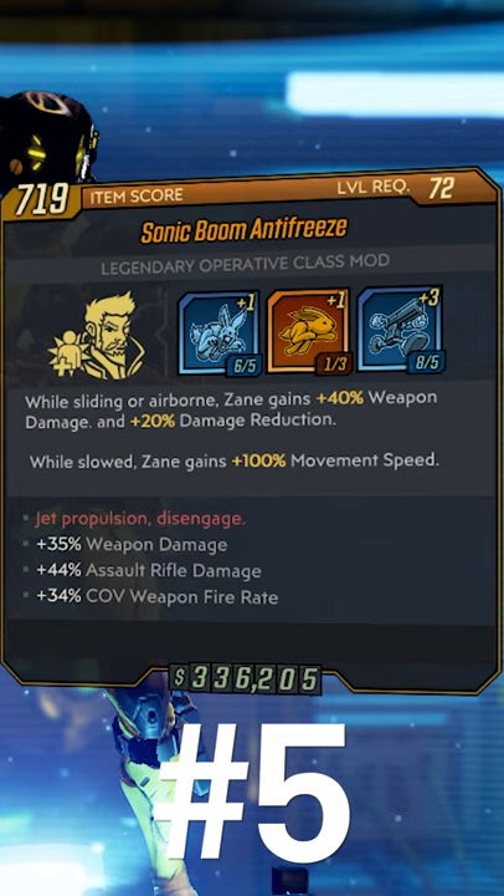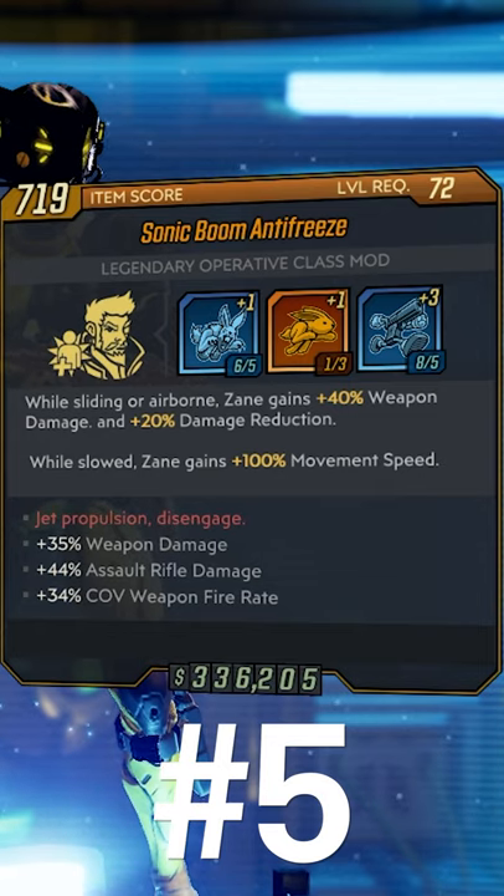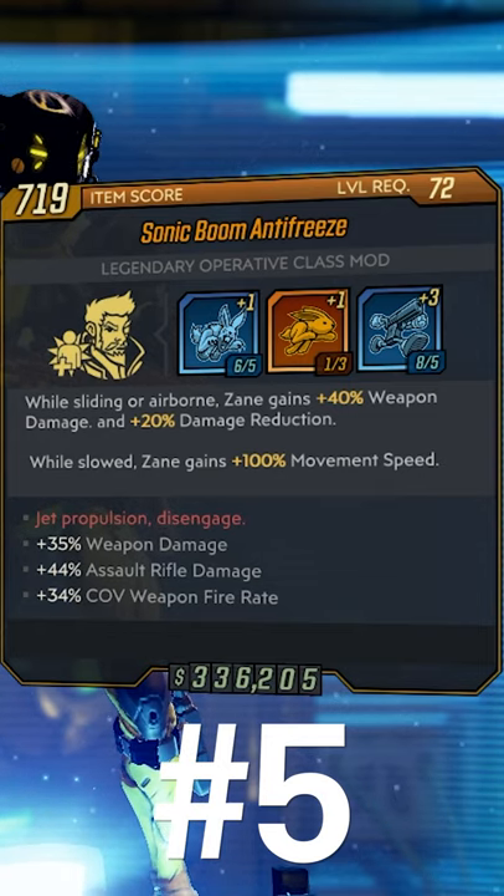At number five we have the Antifreeze. Antifreeze will give you a bonus to your weapon damage while sliding or airborne. It will also give you damage reduction and movement speed whenever you're frozen. This can be found from any suitable loot source or from Wotan.